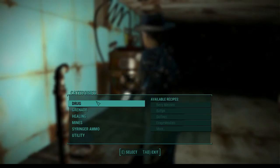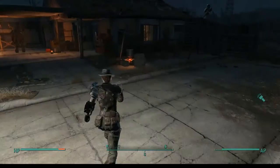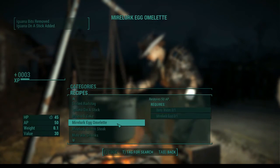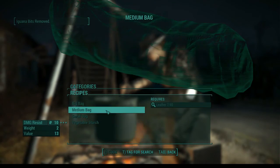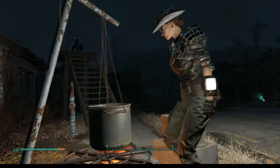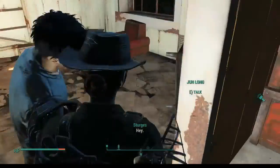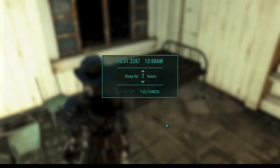We can do the stringer ammo but we don't have the weapon for that. Let's see if there's any other cooking we can do. We've got another perk — another skill trick to pick up as well. That's kind of crazy. Pick those up. That's it. We don't have enough to make bags yet. Let's sleep for seven hours and get a good night's rest.